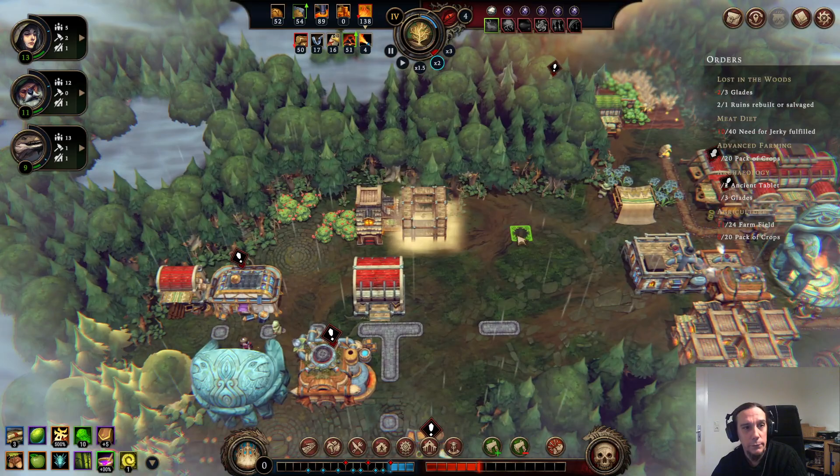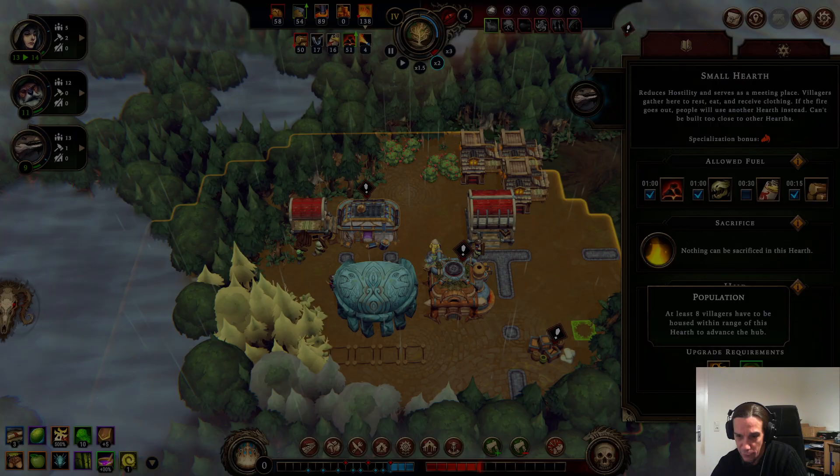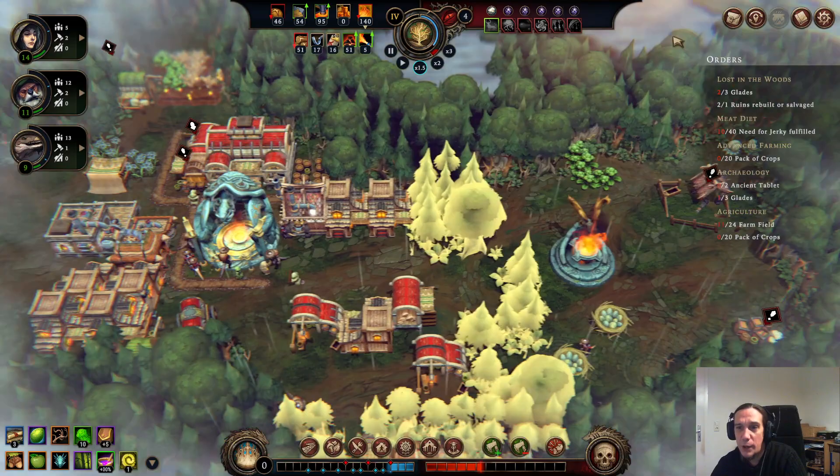Now we're just going to do the same thing as on the other glade — bring up some barrels and then move one of those shelters over there. It doesn't matter where the shelter is standing; it just matters that there's enough population in one area. Your people basically don't really interact with those houses — they're mostly fake, I hate to say it.